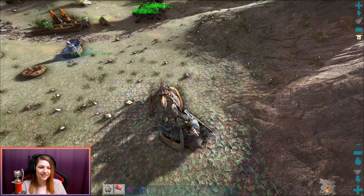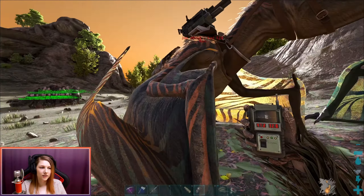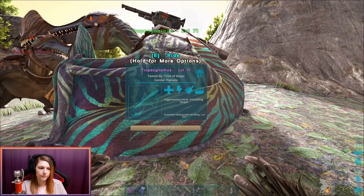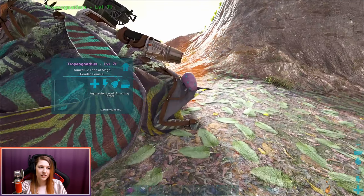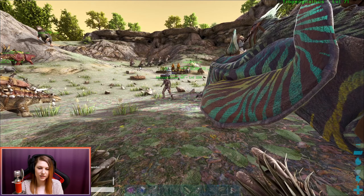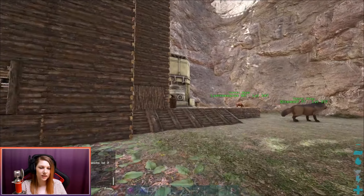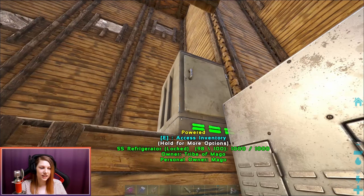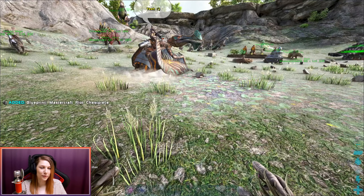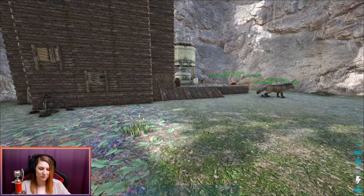We got a visitor. Phoenix is so nice to lend us his Tropeognathus to breed with. And we're about to have an egg — there it is! Let me pick it up. Thank you so much. He actually also gave us this blueprint. He just said keep it, it's a spare. How is that a spare one? Crazy. Thank you so much, Phoenix, if you're watching this — I'll type it in chat as well.